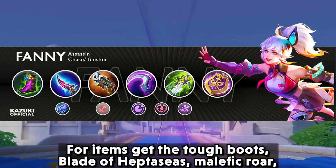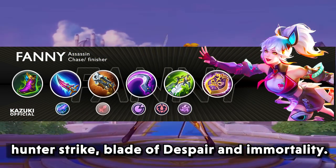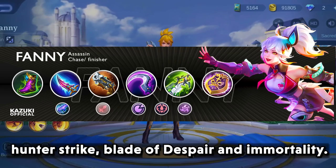For items, get tough boots, blade of heptasis, malefic roar, hunter strike, blade of despair, and immortality.